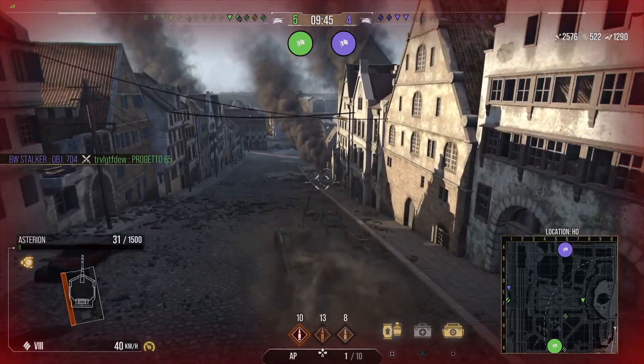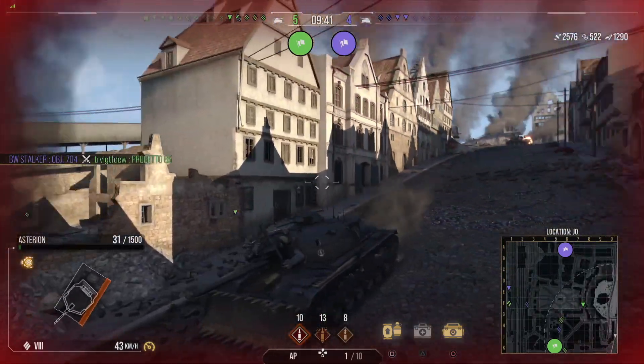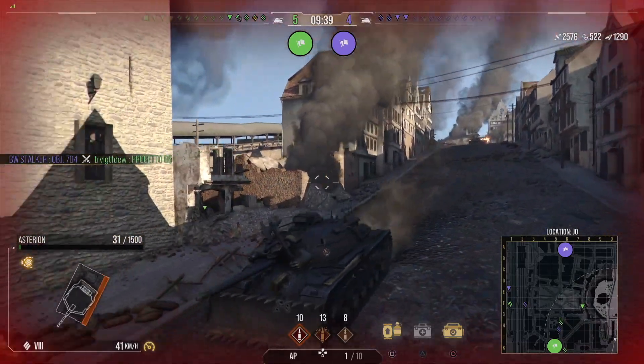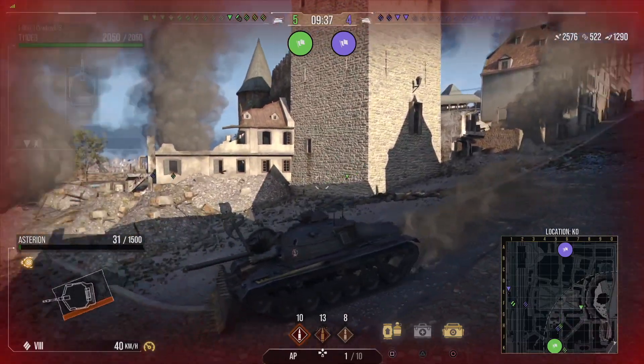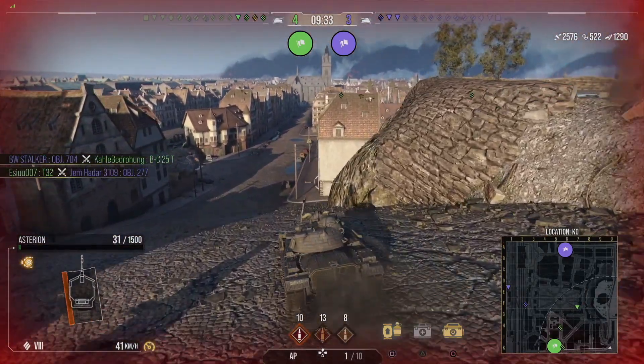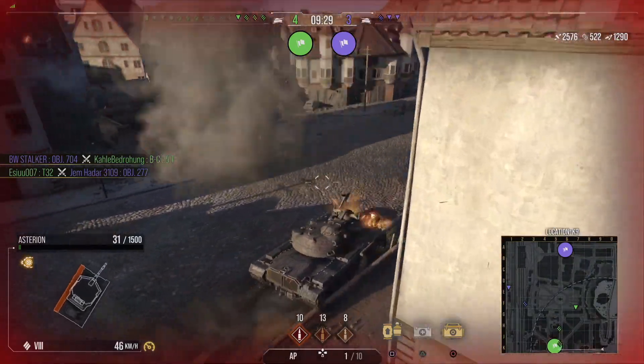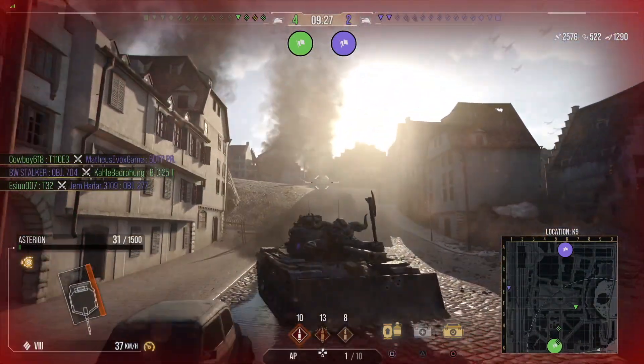Going downhill is actually quite good — it's going like 41, 42, 43 kph. It's not that fast for a heavy, but the armor does work quite decently. The gun is pretty inaccurate, like I've been telling and showing in both replays.